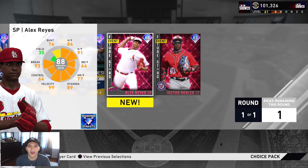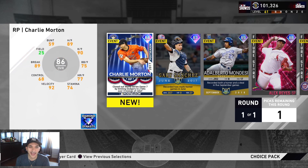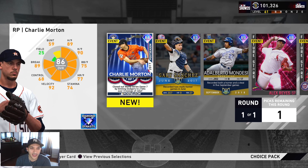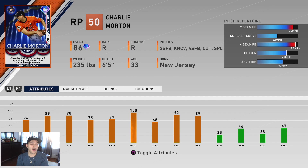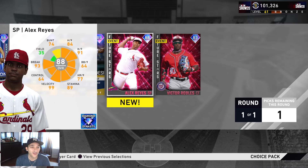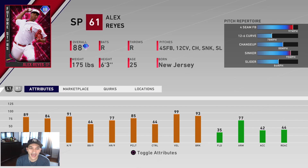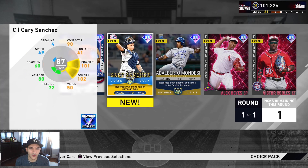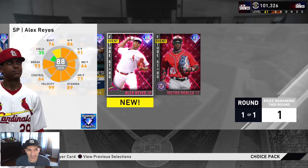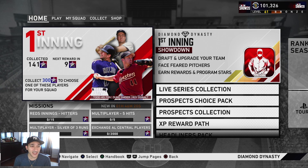I think it's easier to get diamond hitters than diamond pitchers, so I'm leaning toward either Charlie Morton or Alex Reyes. Having a diamond bullpen arm would be really nice — Morton has good stamina at 74 and could even start with the new changes. But I have all gold starting pitchers right now, so I'm going to go with Alex Reyes as our early ace. He's a nice card and we'll add him right into our rotation, replacing Brett Saberhagen.